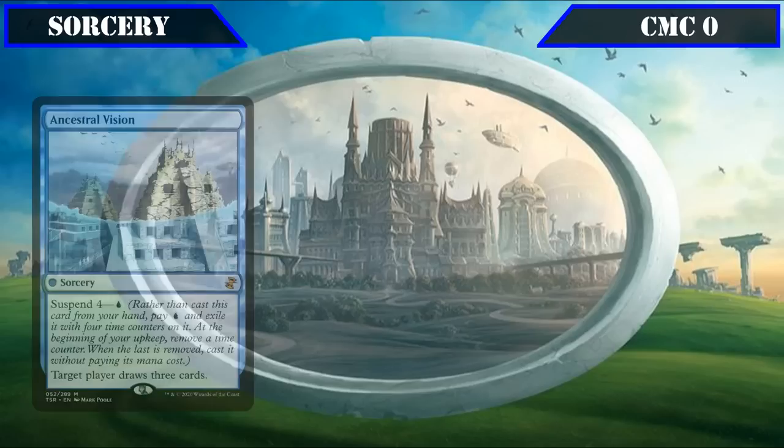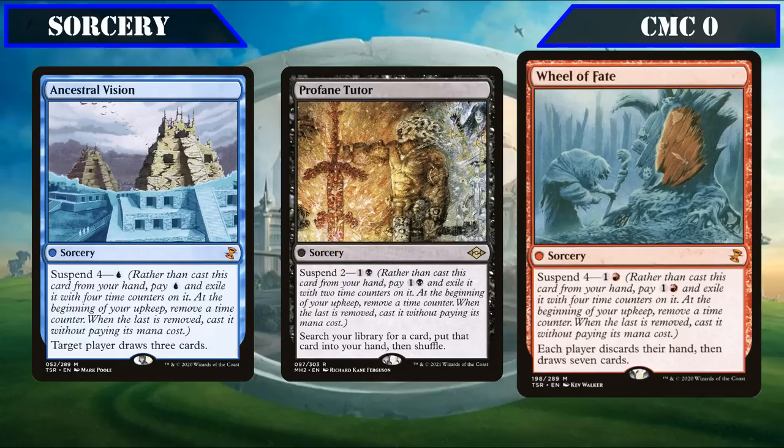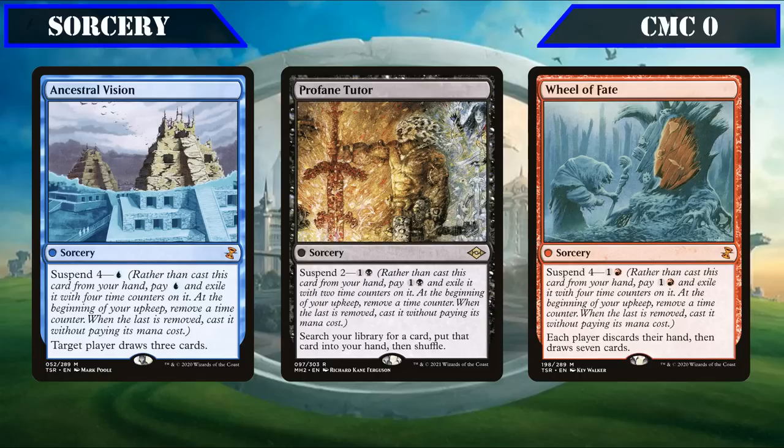That covers our instants. Moving to sorceries, starting in the CMC Zero slot with a suite of Suspend spells: Ancestral Vision, Profane Tutor, and Wheel of Fate. Ancestral Vision has Suspend 4 for a blue and lets target player draw 3; Profane Tutor has Suspend 2 for 1 and a black and lets us search our deck for any card; and Wheel of Fate has Suspend 4 for 1 and a red and has each player discard their hand and draw 7 cards — all of which our commander can cheat into play, bypassing their Suspend entirely so long as he's equipped with anything.